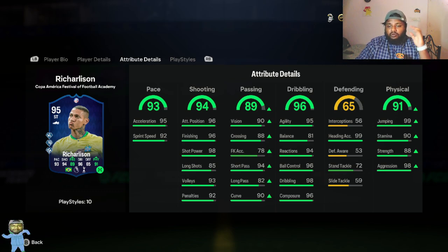The final card also has 91 physical with good jumping stats, good heading accuracy, 98 short passing, 95 acceleration, and 92 sprint speed. I feel like 93 pace even after the evolution is a bit low — around 96 or 97 would be ideal — but it is what it is.